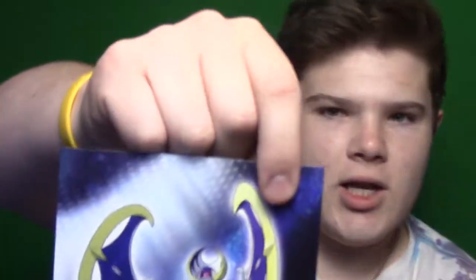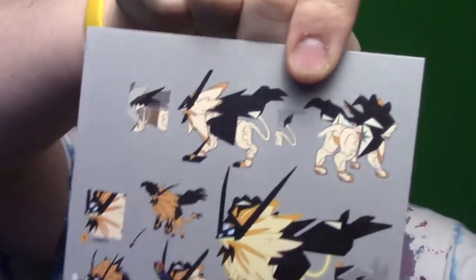Xerneas. Yveltal. Solgaleo. Lunala. And then it shows individual diagrams for these guys. Same for Lunala. This is really dope, this whole thing with the art pack. Dusk Form Lycanroc. They don't have a bunch of art cards - that's really interesting. That is what they have here. Anyways.